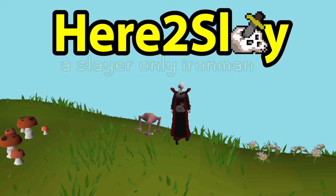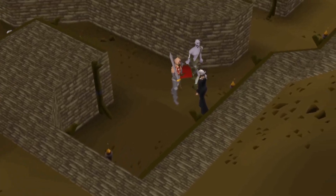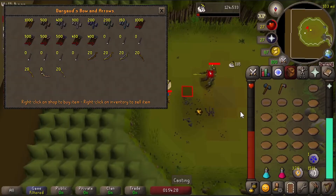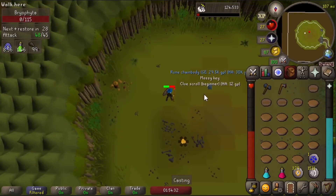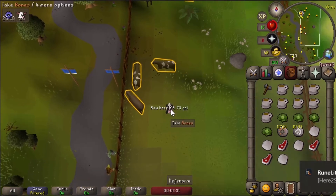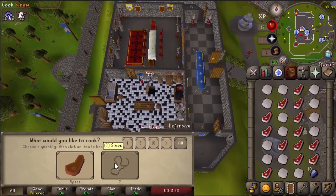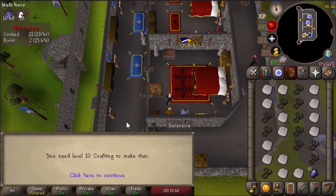Welcome to another episode of Here to Slay, my Slayer-only Iron Man. On this account, I can only kill things if I've been assigned a corresponding Slayer task for them. I can buy ammo, runes, and food from shops, but no weapons or armor. All of my money and gear upgrades must come from Slayer drops, and any of my non-combat skills can only be trained from the supplies that Slayer monsters drop for me, or from any XP lamps I somehow manage to get my hands on.